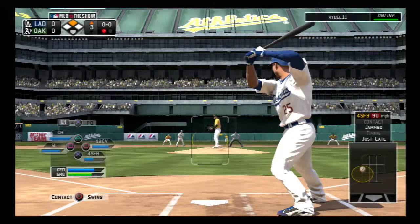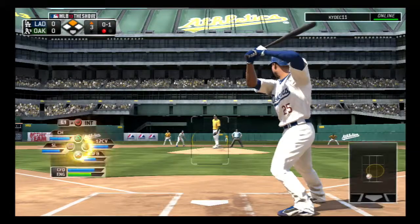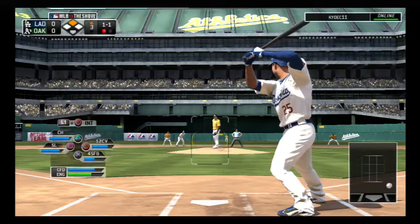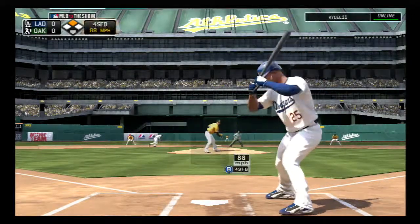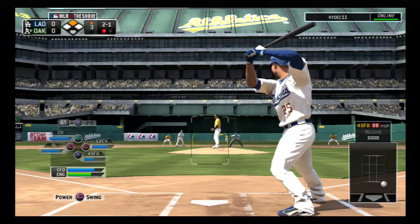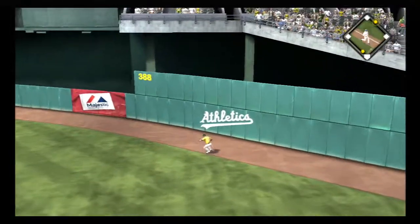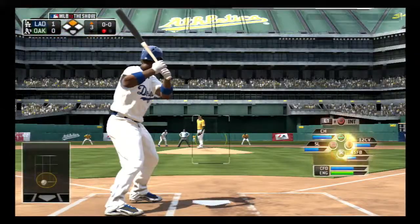Here comes the speedy Carl Crawford. He takes a hearty cut to begin the at-bat — nothing and one. He gets a few steps off second as the pitch dips low and inside for a ball — one and one. Hit the target, but this is low — two and one. Now a ball lined hard toward right center!